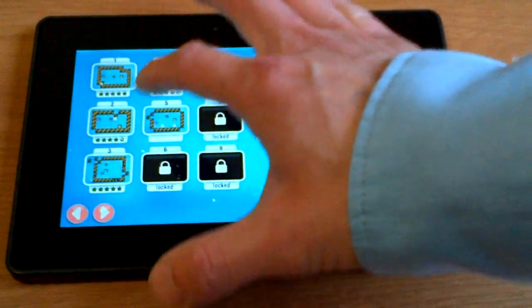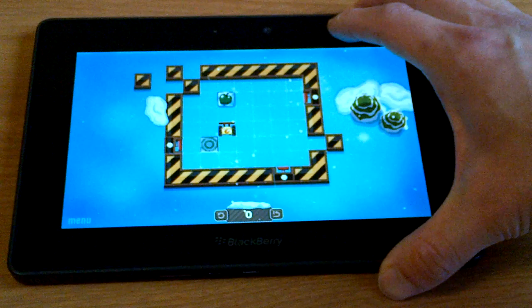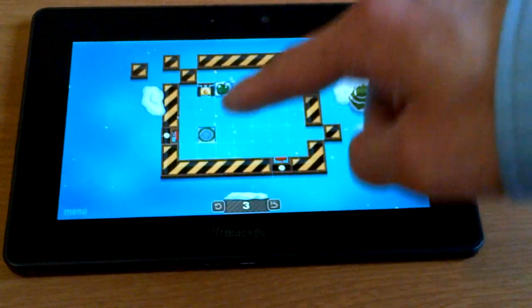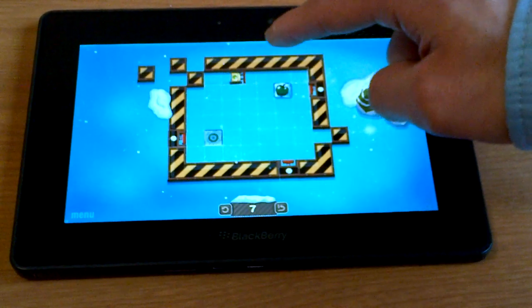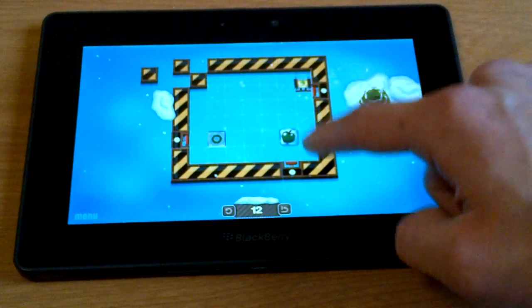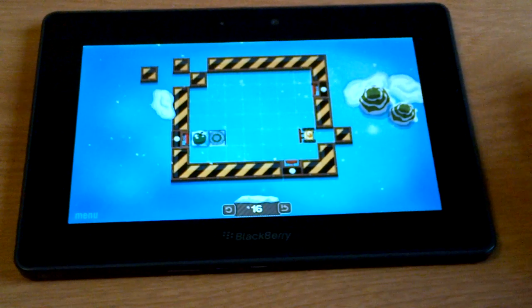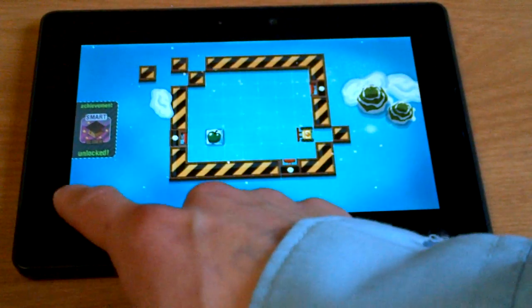It gets more complicated in other levels. In level three, for example, you're supposed to use the springs to get the fruit into the target area. So that's one spring, that's the second spring, and then you have to use the third spring as well.